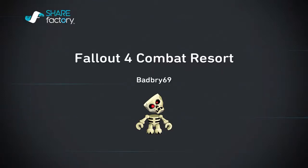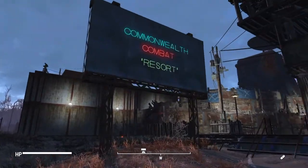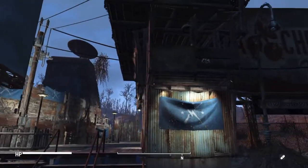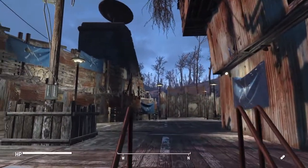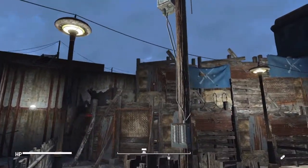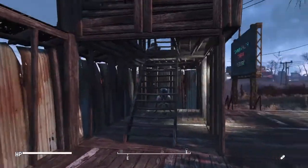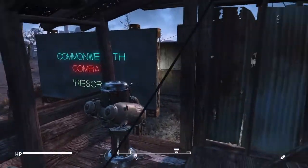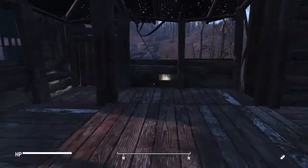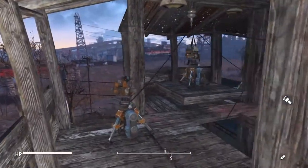Hello YouTube, you're here with BadBri and this is my combat resort here in the Commonwealth. So what is a combat resort? Well, take a look at this little settlement I built here and you can decide. This is the front entrance. On the left hand side we've got a defensive wall up just to block off any raiders or super mutants. On the right we've got a defensive tower with some machine gun turrets at the bottom level, and as we go up, a rocket turret as well as two laser turrets.